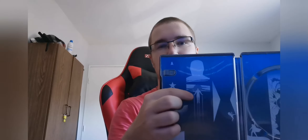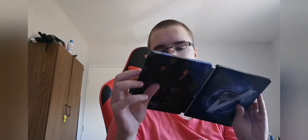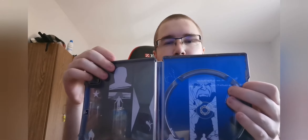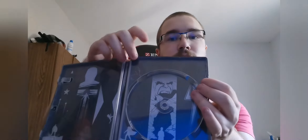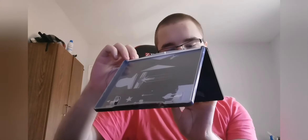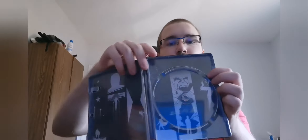Une boîte de rangement, tout ce qu'il y a de plus standard. Avec chaque personnage, nous avons Captain Iron Man, Black Widow. Là, au milieu, je vous montre, évidemment, nous avons Hulk. Juste à côté, nous avons Thor avec les éclairs, évidemment. Et à côté, nous avons Miss Marvel avec son symbole qui est l'éclair.